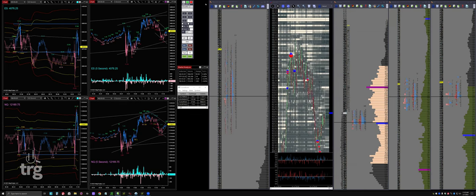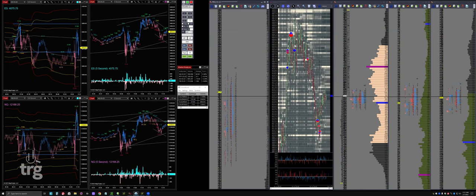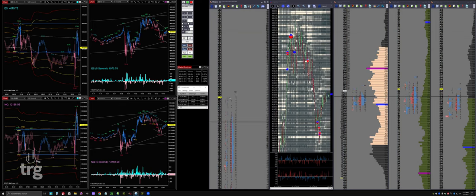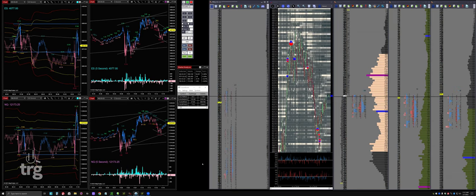I think we're still going to play that poor week high. This could be an interesting place to play NQ short - it's right at the bottom of the bounce, in the middle of the range, which is why it's dangerous. But if it can't get above that area it just consolidated in, that's a good spot to fade it. The bottom of that is 80 and the top is around 1205 - that's the sweet spot to fade it between 90 and 05 if it gets up there and they start selling.